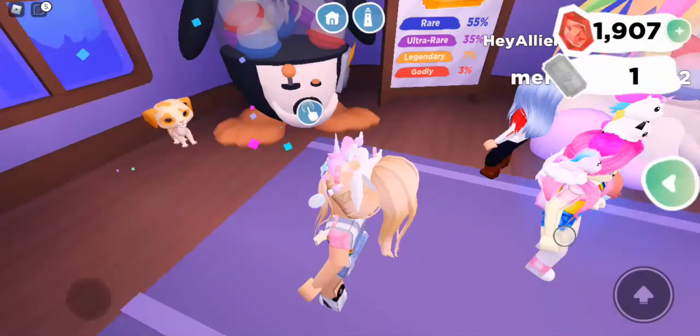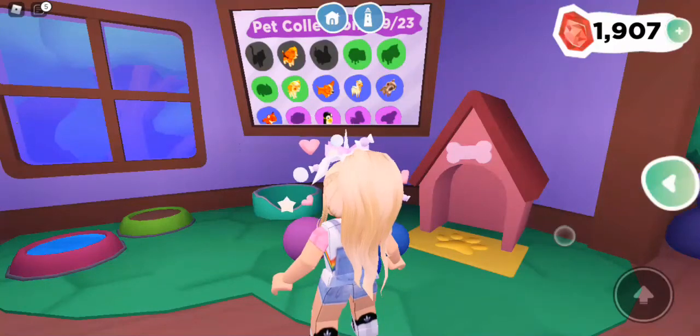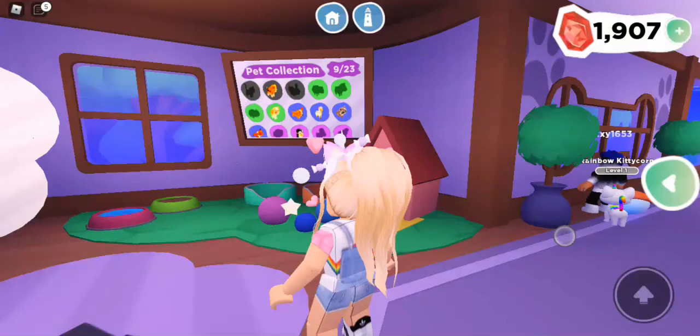I got a mouse and I got a spotted puppy. The mouse is a common and the spotted puppy is an uncommon. At the end of the challenge, whoever gets the best pets wins. Right now I have two points and Karina has one.